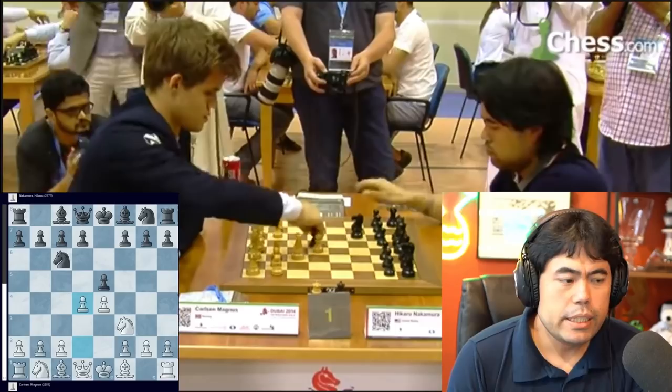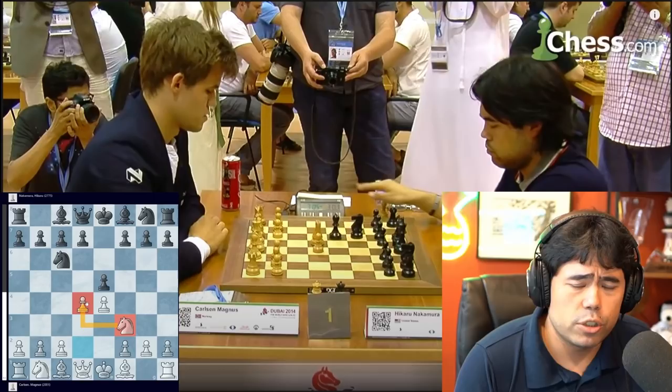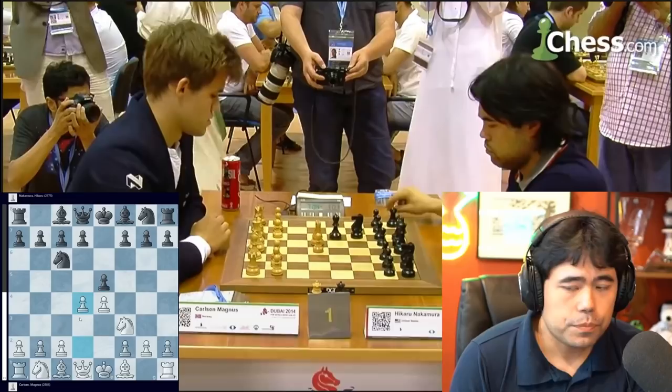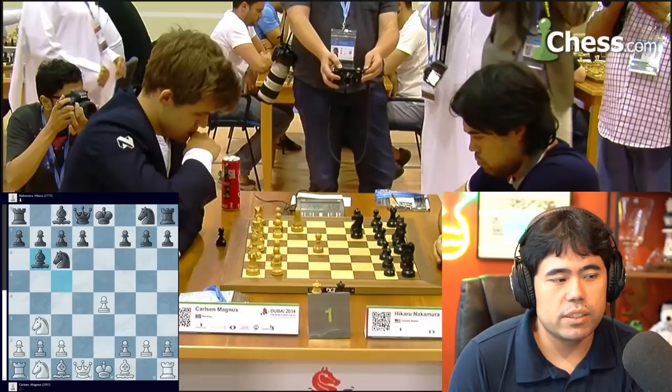We get e4 e5, and I played Knight c6, d4. Now Magnus plays this — let me stop the video for a second and do some quick analysis. Magnus chooses to play the Scotch, which was a little bit of a surprise, because traditionally against me he has played things like the Italian or the Spanish. More importantly, we both worked with Gary Kasparov, so it's a little surprising to see that.